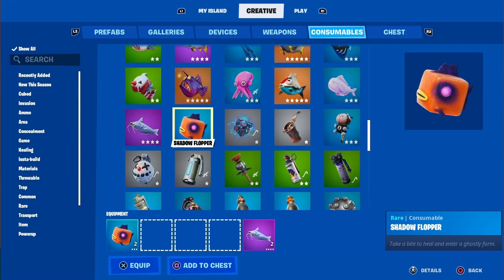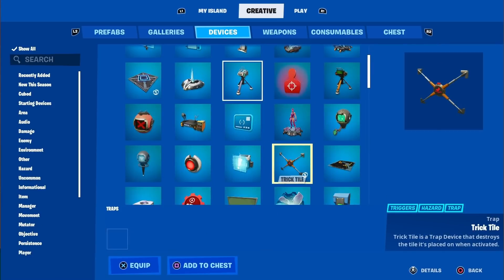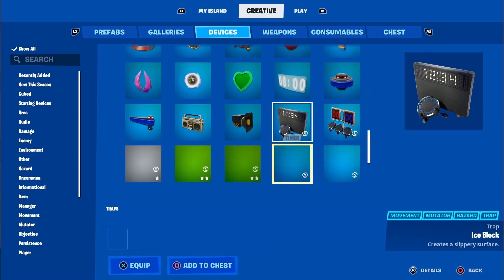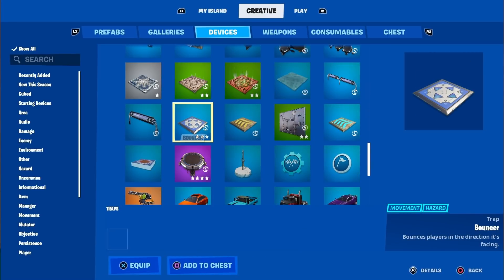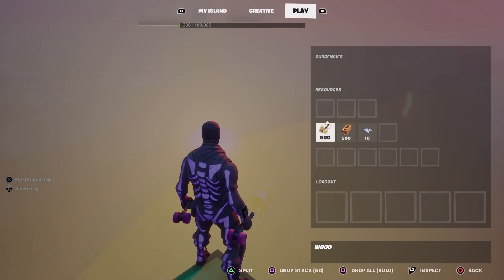Then you want to get two riff fish, two shadow floppers, some wood, some brick, and also some bouncers.